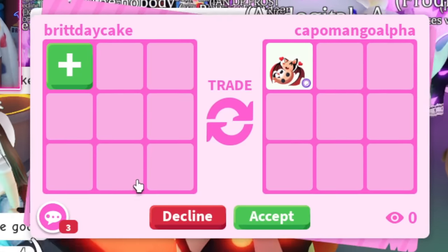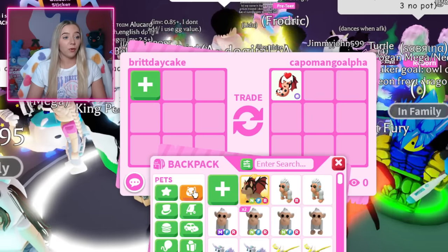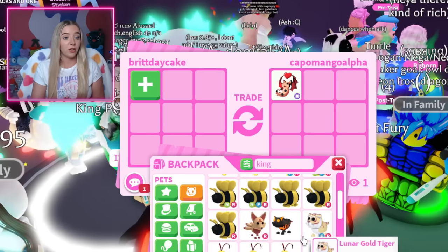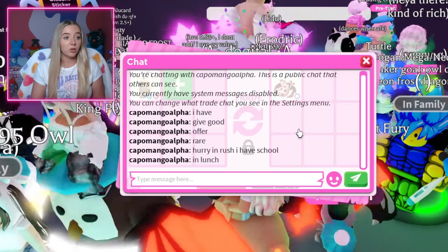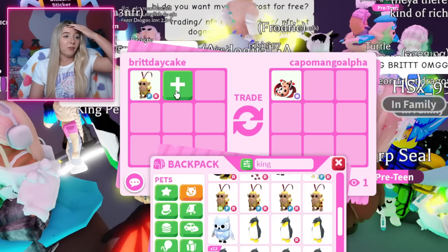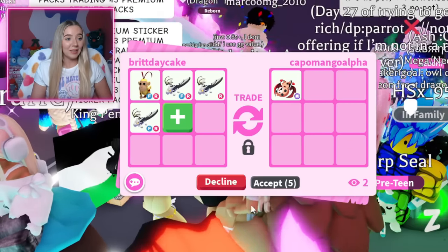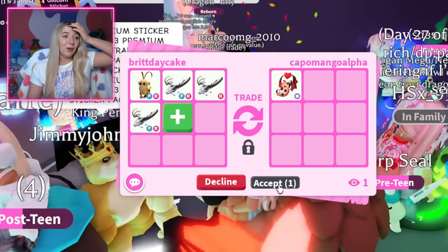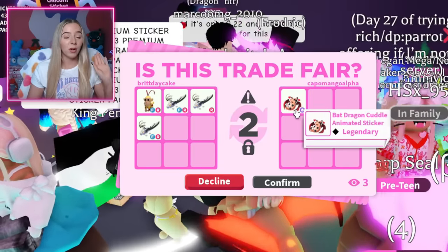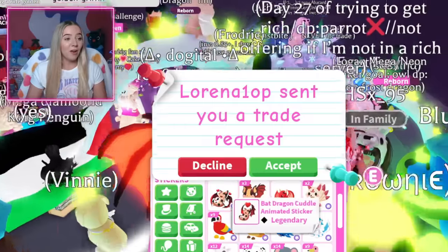I haven't even seen the animated sticker yet — it even moves in the trade. Someone has it with 'give good offer rare.' I offered a monkey king for the other animated one — do you think I should just offer a monkey king for this one too? They're rushing me and it's giving me anxiety. I offered the king and they want me to add for this one — of course, because it's a bat dragon. I'll add three vampire dragons. They like this one. I am so stressed — this is the first animated bat dragon sticker I've seen.